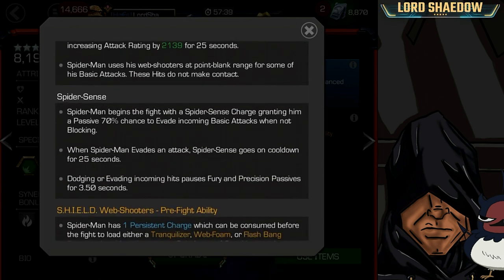His Spider Sense — he starts the fight with a charge and it grants him a 70% chance to evade incoming basic attacks, not specials. This messed me up when he first came out. Before I got a word from someone on my stream, I thought he evaded like OG Spider-Man, but what was happening is he'd evade, then fire a special which gave him another charge, so I thought he was evading like crazy but he actually wasn't.